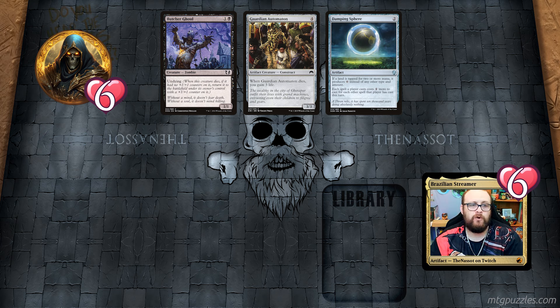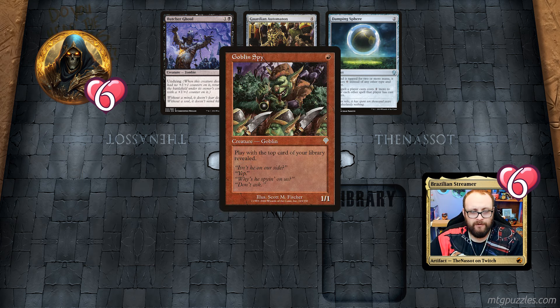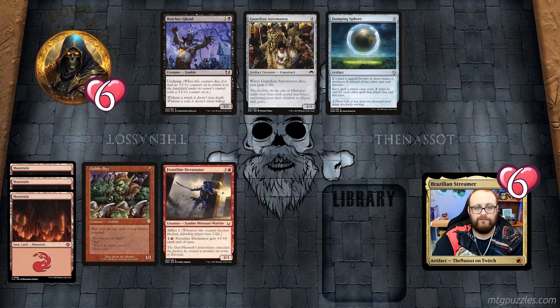So every time I cast a spell it costs one more. I have a Goblin Spy — I play the top card of my library revealed. I have a Frontline Devastator from Amonkhet/Hour of Devastation — one of my favorite sets ever. That's where Nicol Bolas released his full power. Frontline Devastator has afflict: whenever it becomes blocked, any player loses two life.